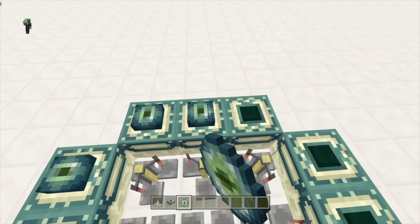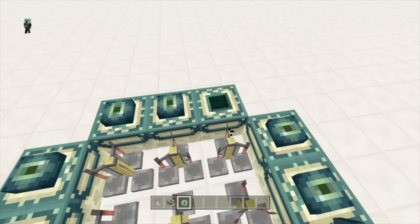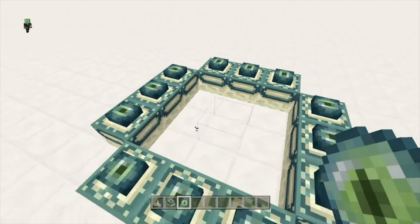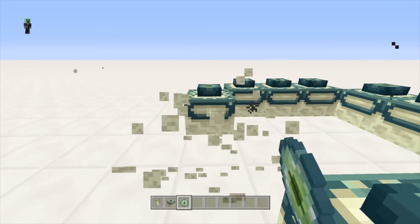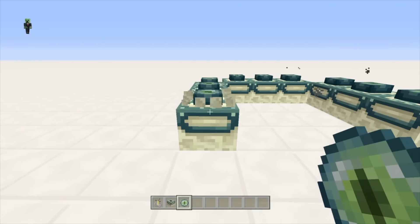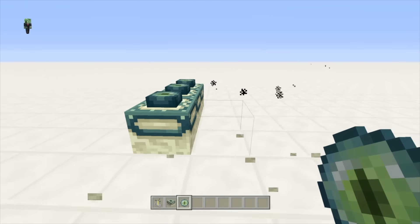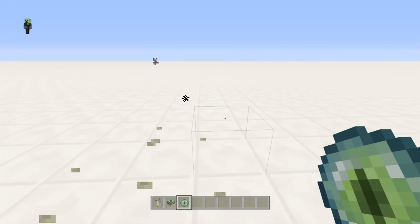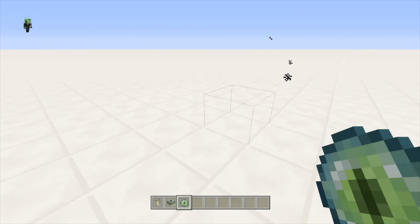Then you just put the Eye of Ender all the way around each side just like this. As you can see, the portal is actually not visible, but there is something inside blocking it — the brewing stand basically acts as the portal. We'll delete all of these, and of course you can see the hitboxes in the middle and the particles coming out of it.